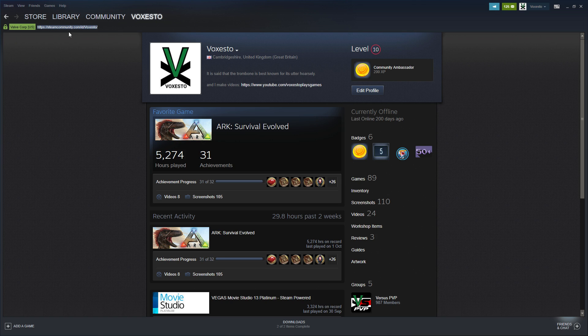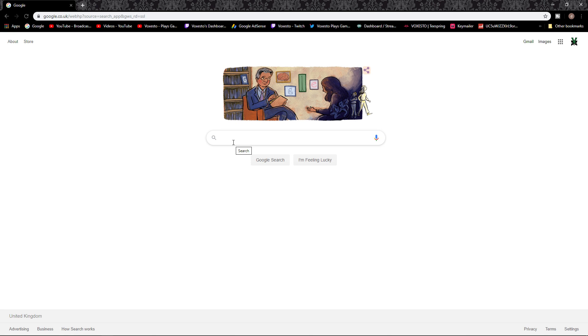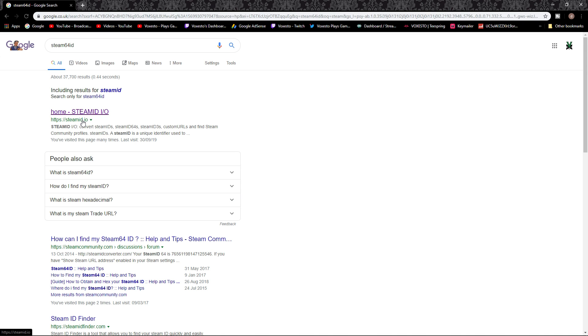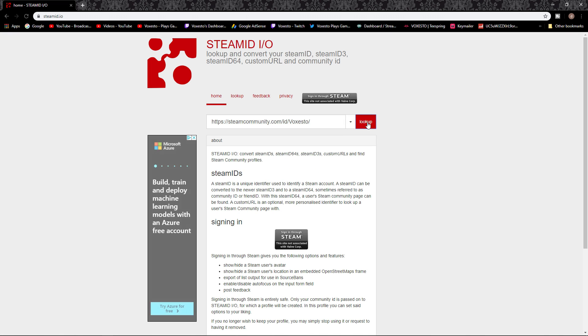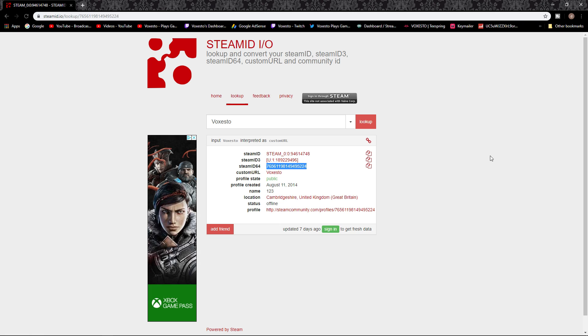This up here is what I need — the URL — to go to the Steam64 website. So I'm going to minimize that, go to Google, and search Steam64 ID. You want SteamID.io. Literally all you do is paste what you just had from your profile URL and then click lookup. There you go — there's the 64 ID guys. That is literally all there is to it.